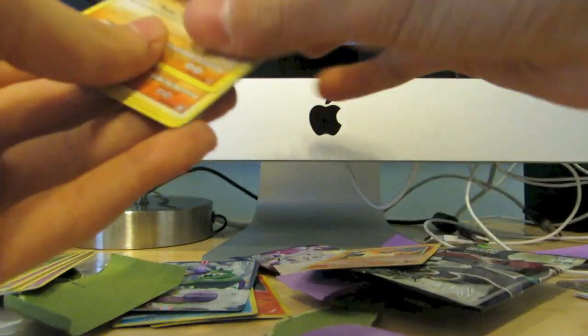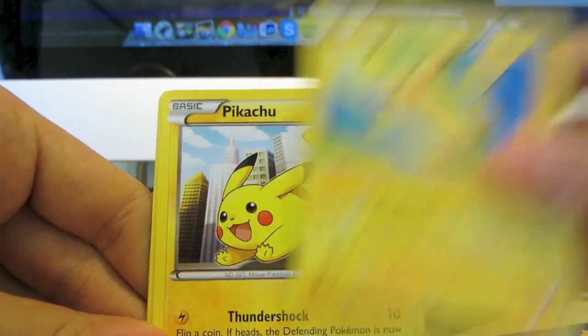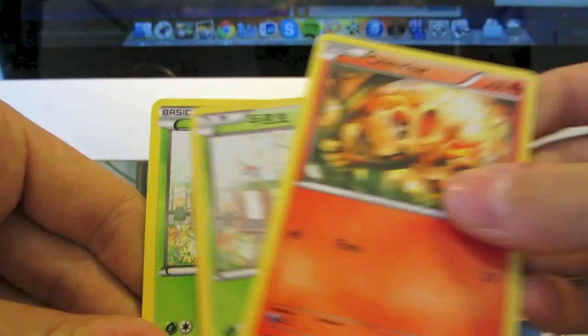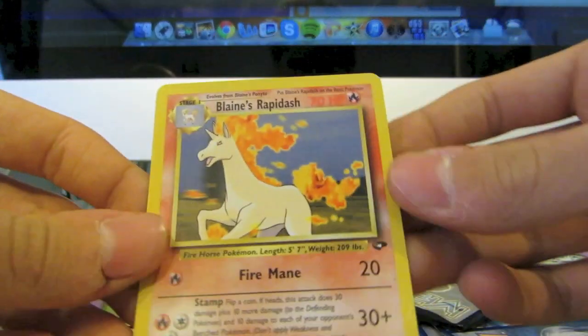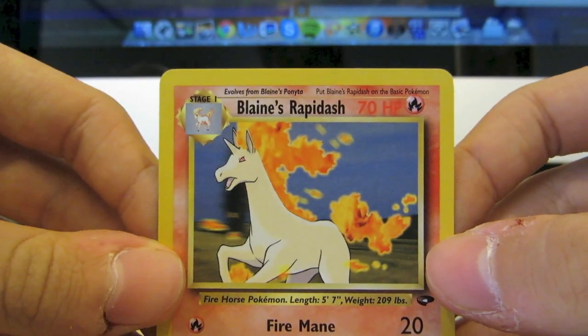I saw a Gym Challenge card there. We've got extras number two here with Geodude, Machamp, nice Pikachu, another one, Axew, Chimchar — cool Sewaddle. I believe this is Chinese as well, and a regular Sewaddle, and a super awesome — well, not mint but pretty good condition — Blaine's Rapidash. Awesome.